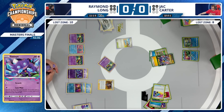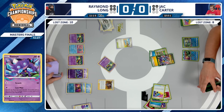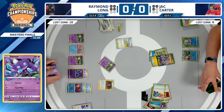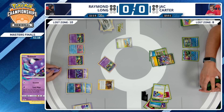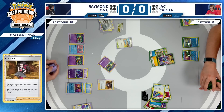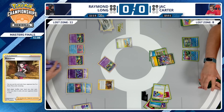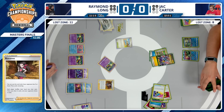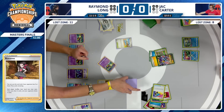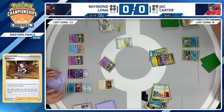Roxanne! Raymond Long playing that Roxanne we've been talking about — the one copy in Raymond's deck — and it's going to limit Jack down to just two cards. This is really the only thing in the deck for Raymond that could be considered a mirror tech, a Lost Box tech. It's probably more so just solid draw at the very end of the game, which is something Kyogre wants — plus the added benefit of being a disruption option in the mirror match if your opponent doesn't expect it.